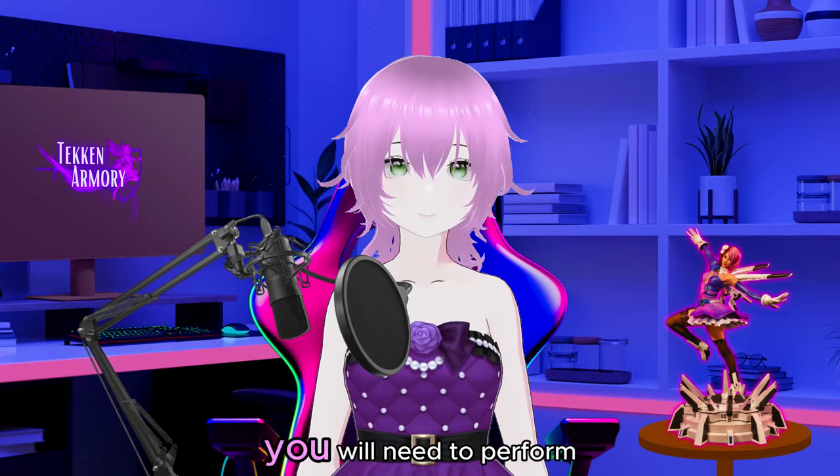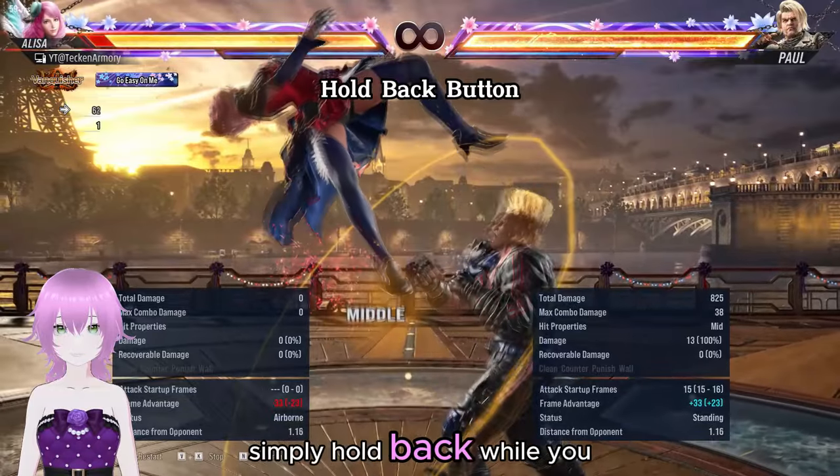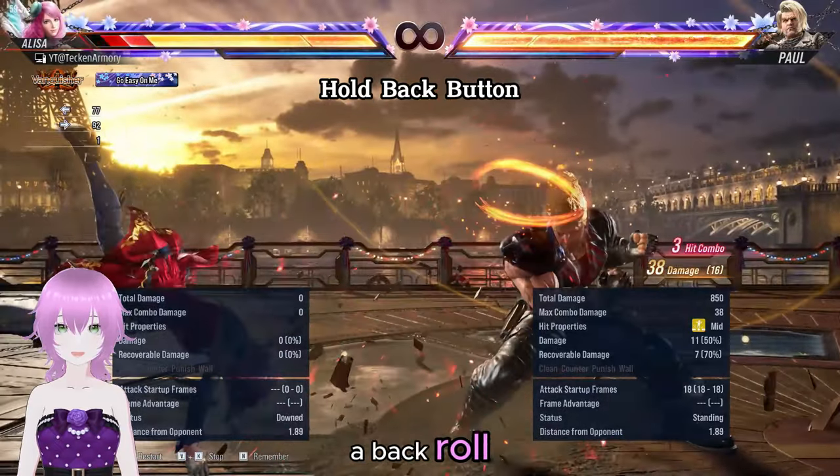So first things first, you will need to perform this back roll. Simply hold back while you are being comboed or juggled, and you will successfully perform a back roll.